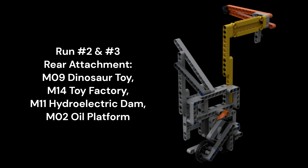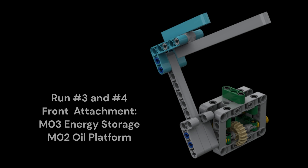This attachment also has a movable side arm to pump the oil units for the third run. In our third run, we use a simple movable L-beam arm with a pin underneath the front to carry and drop the energy units collected earlier from the solar farm into the energy storage, and to remove the tray from underneath. Later, we use the same front arm to pull back on the truck from the oil platform in our fourth run.